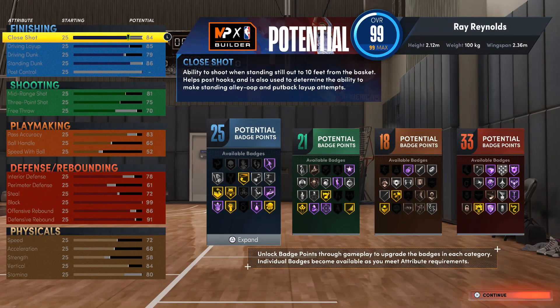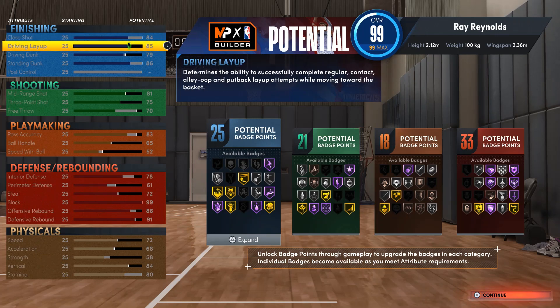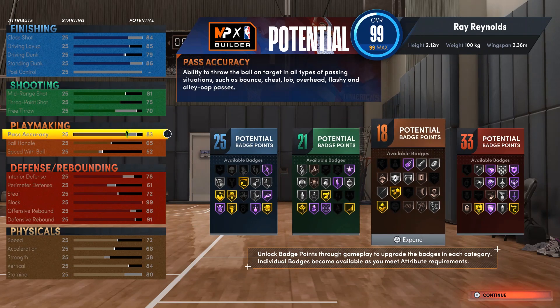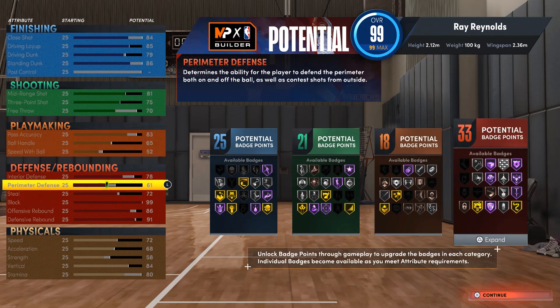I got 25 finishing badges, 21 shooting, 18 playmaking, and 33 defense badges. Keep in mind I got 6-11 attributes. The only thing I don't get is the badges that full 6-11 players get, but I got their attributes — so it's still kind of good.